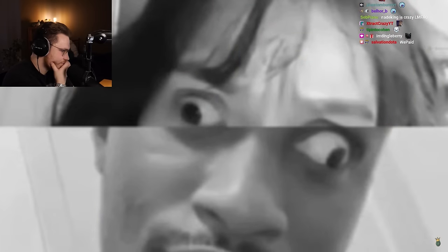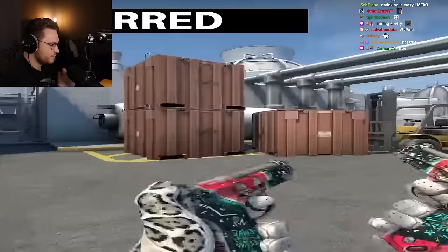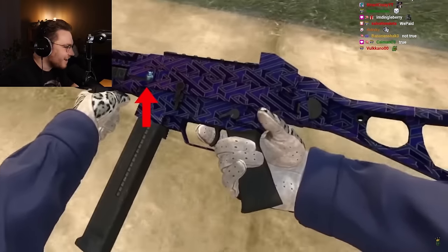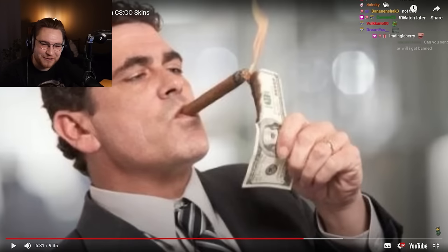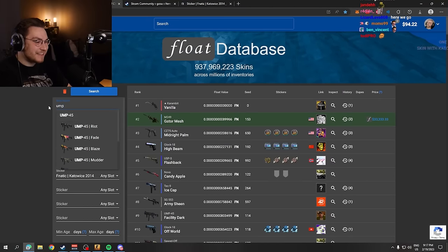The Eyes of Melon skin — in factory new condition the eyes are there, and as battle-scarred your melon comes with no eyes. UMP Minotaur's Labyrinth holds multiple patterns in it — whenever you see a Minotaur in the middle of the skin you are considered to be a lucky man. One of my favorite skins in my collection is this UMP Minotaur's Labyrinth.